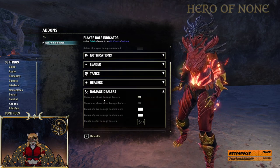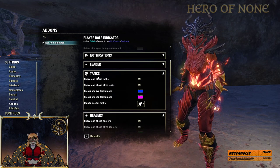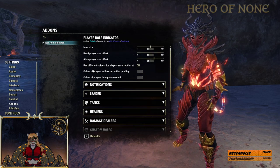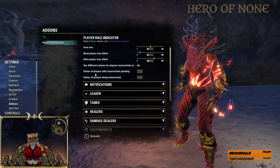You can also set it up for damage dealers, but healers and tanks are almost always priority — you always want to keep that up. Leaders is very useful, and even in PVP it's useful as well, because this will show you where that leader is wherever they are on the map.